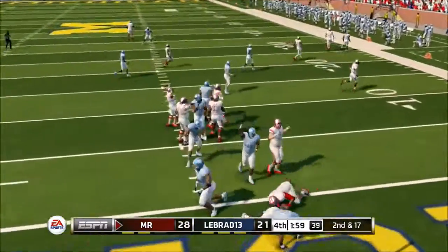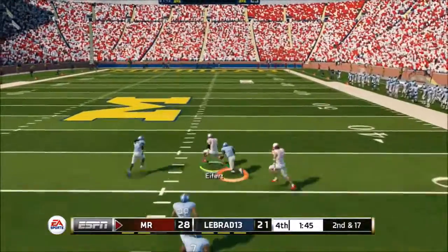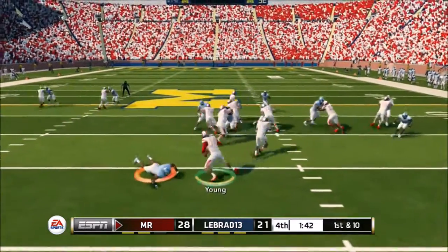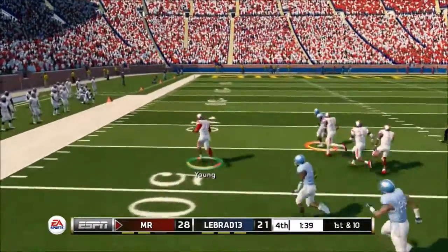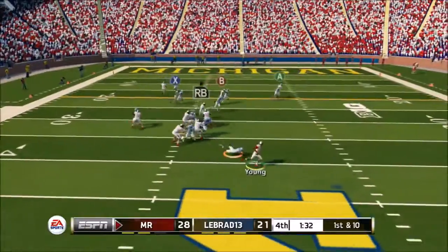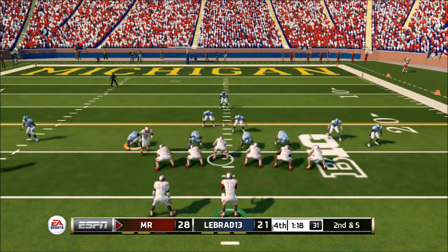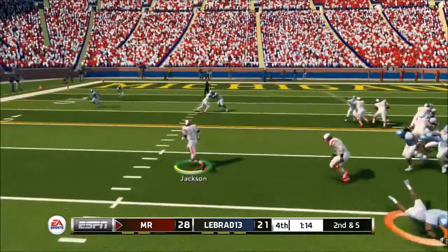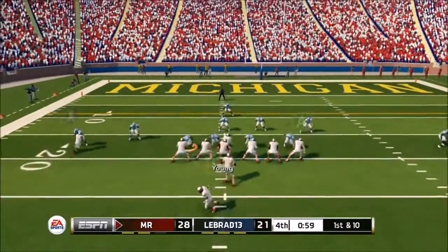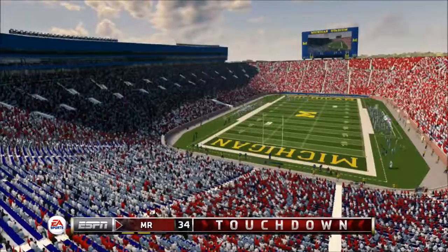We come out passing but get sacked, so 2nd and 17 near our own end zone. I find Tyler Eifert over the middle — he was open but he's not very fast. Nice 1st down — Vince Young does the read option, keeps, and is off to the races, but I literally ran to the defender and couldn't score, though I still got the 1st down. Nobody's really open so I run with Vince Young but only get 5. I run the counter with Bo and he just gets the 1st down. On 1st and 10, I come out passing — nobody's open — and once again I run it with Vince. That just might have put the game away. That was huge.